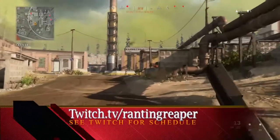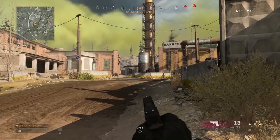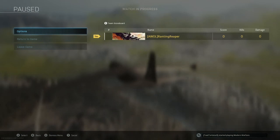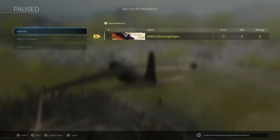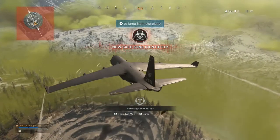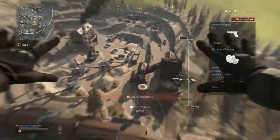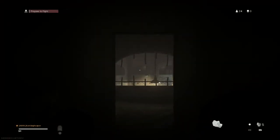Let's talk about how to disable auto chute deploy and why that's a good idea. Go into your options menu, all the way down at the bottom of the controller or keyboard and mouse settings, and you'll find auto chute deploy — set it to disable. With it disabled, if you jump out and don't deploy your chute manually, you will go straight down and break your legs when you hit the ground.